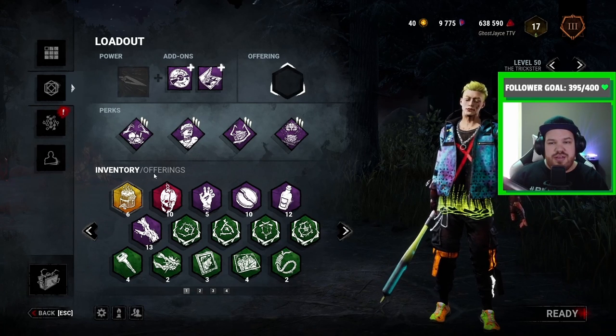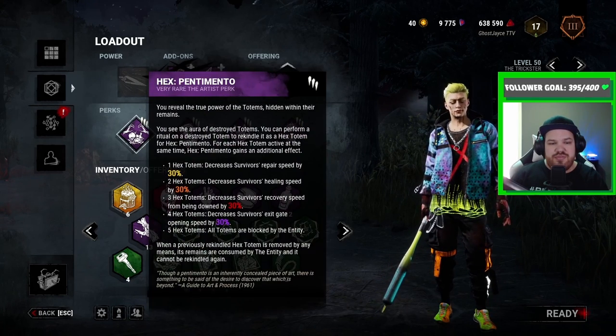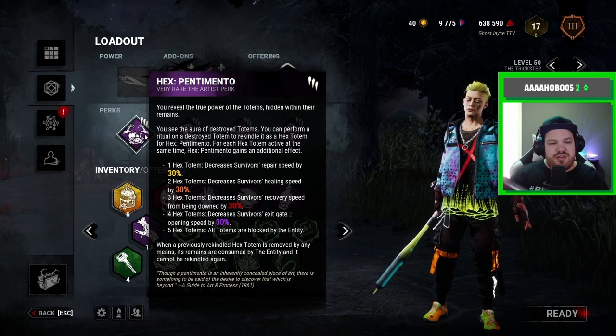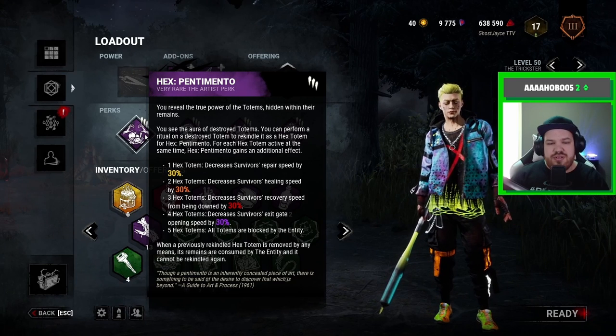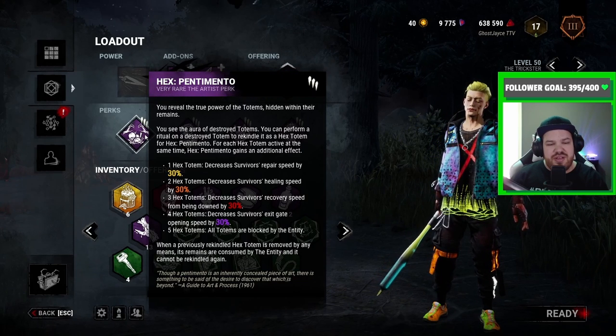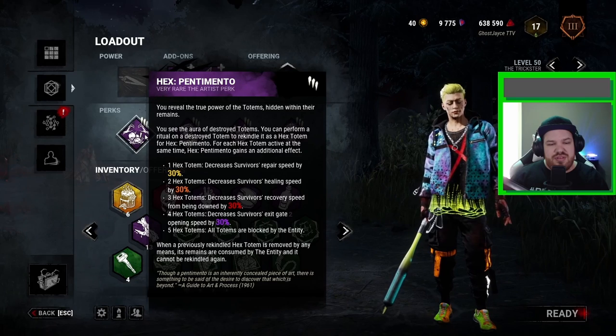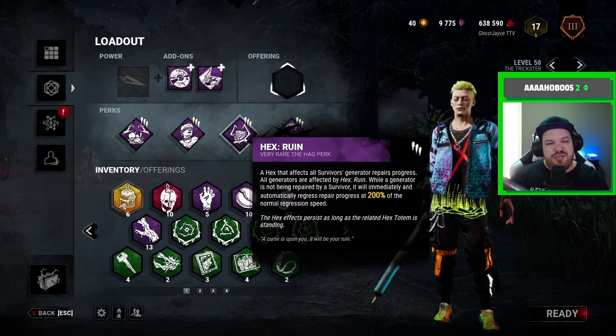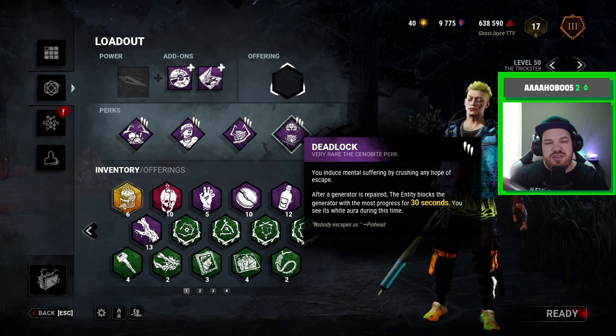We're gonna run a Pentamento Trickster build. Hex Pentamento will decrease repair speeds of generators at one token, healing speed at two tokens, recovery speed from being down at three tokens, exit gate opening speed at four tokens, and at five totems it will block all totems. We have Hex Play Thing to get Pentamento up, Hex Ruin, and then Deadlock.